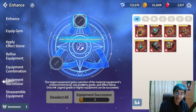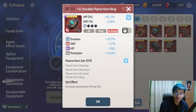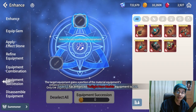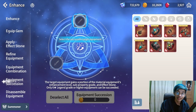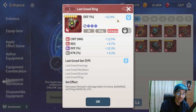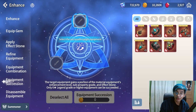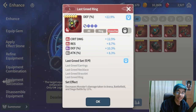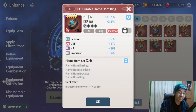A few things to note for succession: if the material you're using has an effect stone, it's going to transfer that effect stone to the target equipment. However, if the target already has an effect stone and the material has none, it will not delete whatever effect stone is already on the target. So that's worth noting.